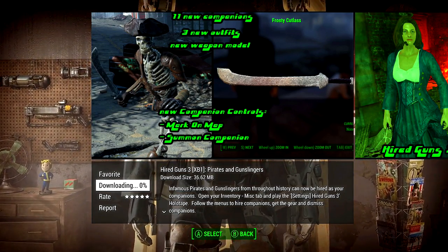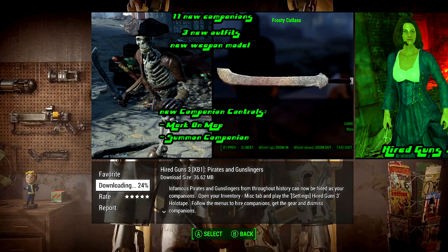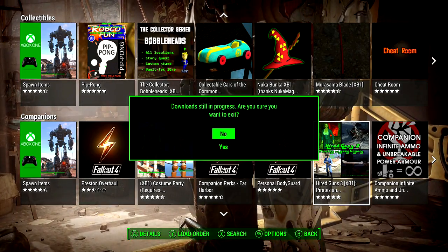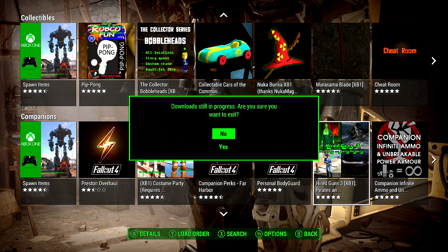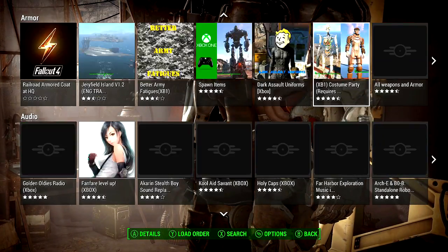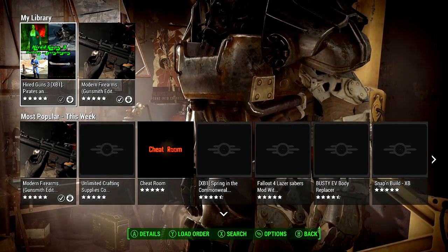When you find a mod you like, go ahead and hit download. It's going to say 'Downloading' and give you a percentage. You cannot exit to the main menu while mods are downloading — it will warn you that downloads are still in progress, and if you hit yes it will stop your downloads.